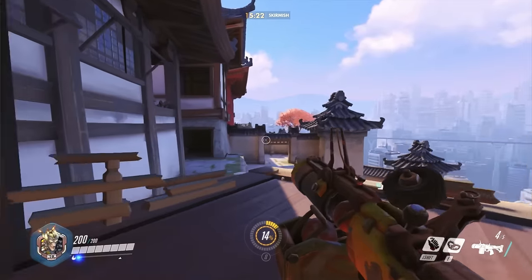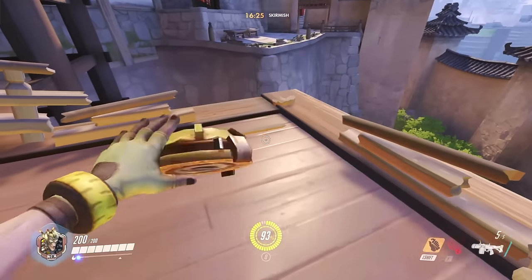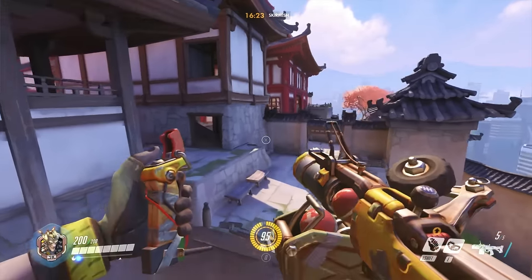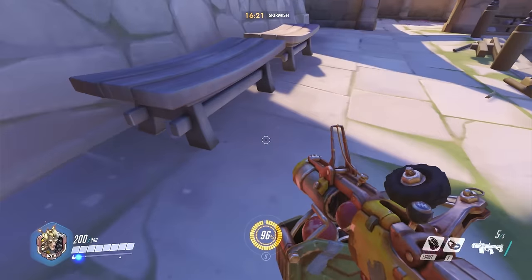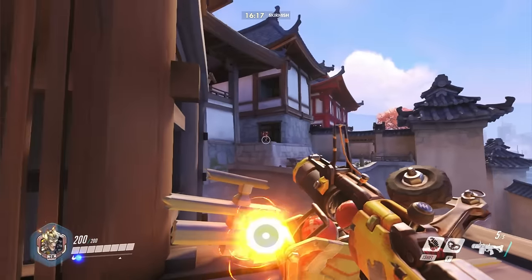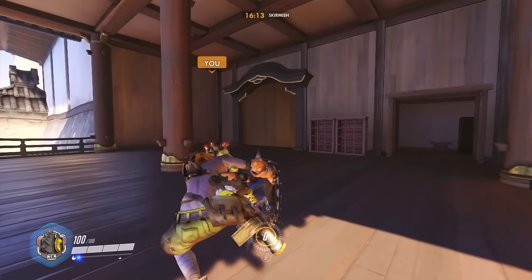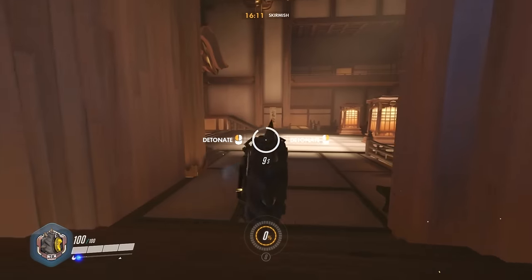For Junkrat, just jump across — that works. Or the much easier way, just do your little bunny hop and you're good. You can bunny hop back, and this is a great way for a surprise riptire, which every team loves — especially all those Torbs who are always defending the point.